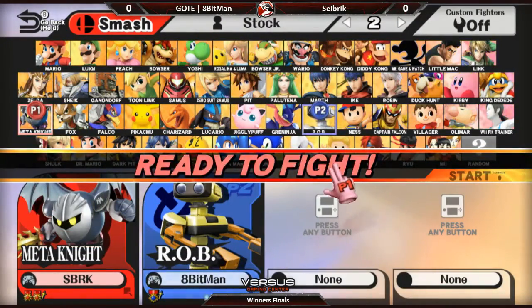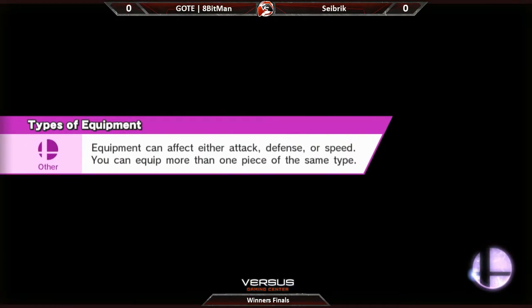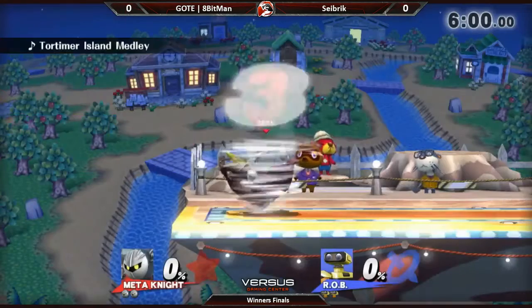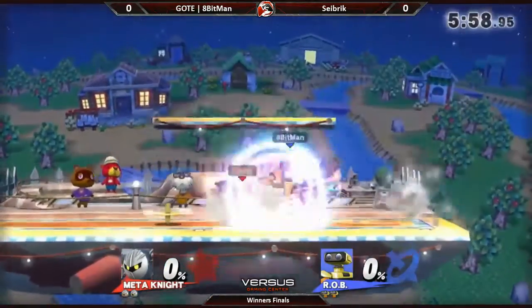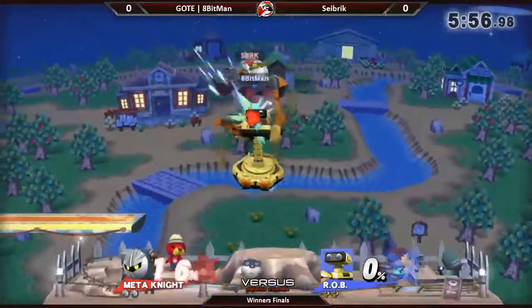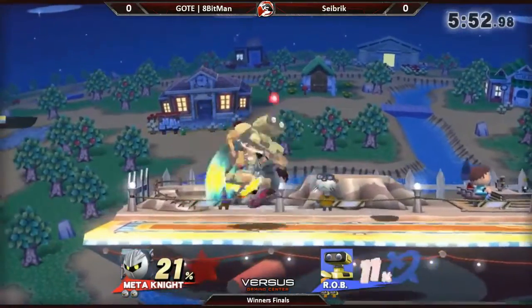What we're pretty much going to see - actually, I can see this being a bit in Rob's favor just because Mennonite does have a little bit of trouble approaching. He doesn't exactly have the longest sword in the world, and Rob is a great character for zoning with projectiles. He's got his forward air. This is the most funny thing to me, but I think it's like absolute fact: A-Bitman is a master of gaining damage on people while remaining stationary.